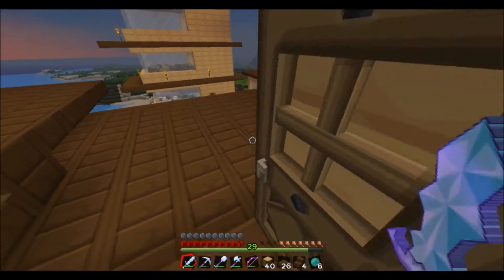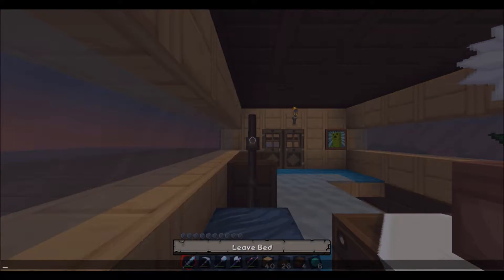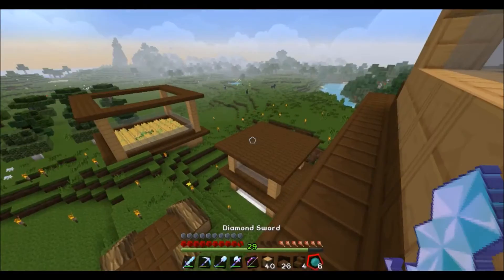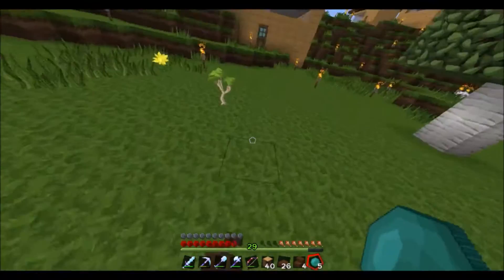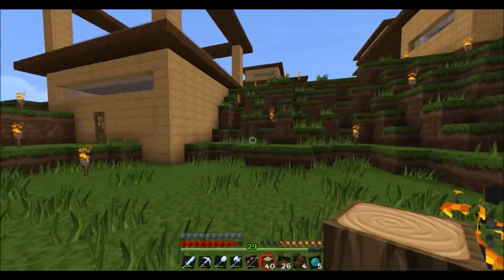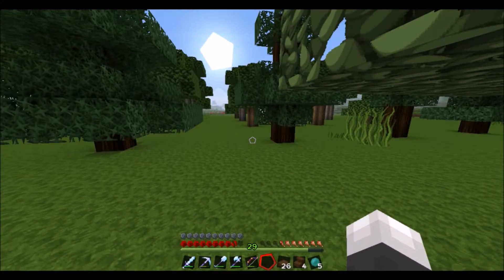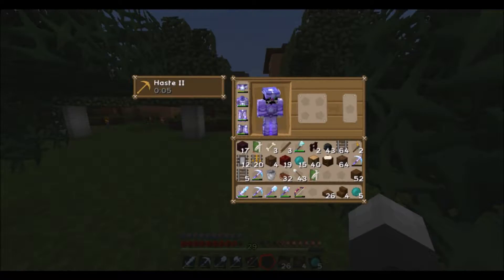I'm not the best with enderpearls. And sleep. So yeah, I finally finished filling in that lake. It took at least a double chest of dirt, if not more. I decided to fill it in with trees that I need wood for — for this building and other stuff. So we have some of the normal stuff: birch, spruce, oak, acacia, more oak. Oh, inventory is a complete mess.